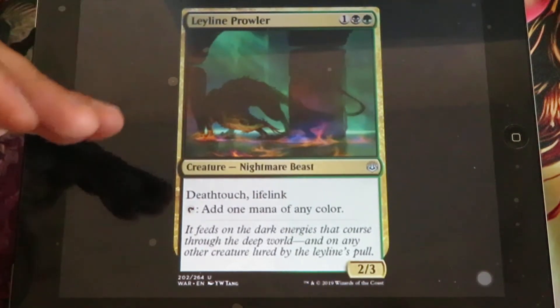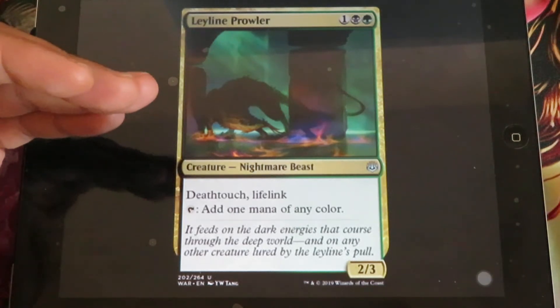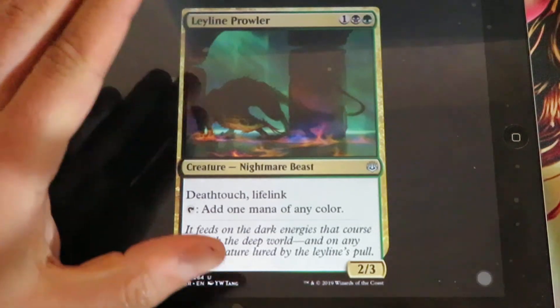Leyline Prowler - for 1 black and 1 green, it's a 2/3 creature. It has deathtouch, lifelink, and it adds 1 mana of any color.